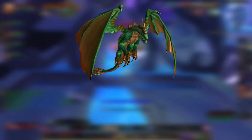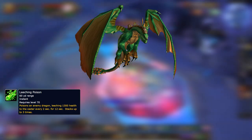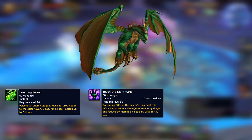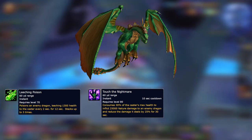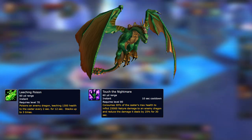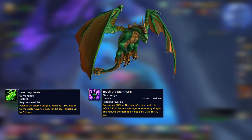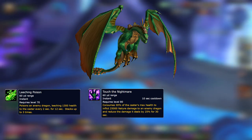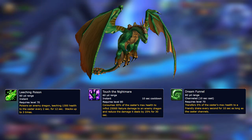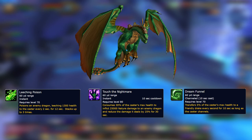The Emerald Drake's first ability is Leeching Poison, which is a dot that steals health from an enemy every 2 seconds for 12 seconds. This debuff can stack up to a total of 3 times, and each application will refresh the duration. The second ability is Touch of the Nightmare, and this consumes 30% of the Emerald Drake's health in order to deal heavy damage to an enemy target. This will also apply a debuff to the enemy which reduces their damage dealt by 25% for 30 seconds. Since the ability only has a 10 second cooldown, it's possible for a single Emerald Drake to maintain 100% uptime on this debuff. The third ability that the Emerald Drake unlocks after killing Mage Lord Aram is Dream Funnel, a channel that transfers 5% of the caster's health every second into another friendly Drake, healing an ally for up to 50% of their maximum health over 10 seconds.